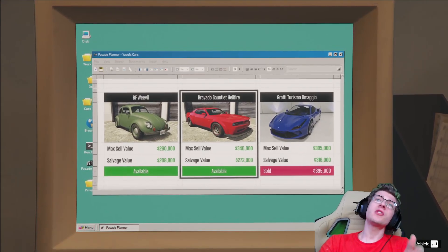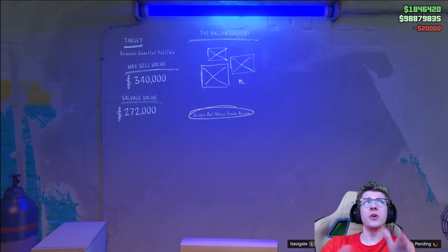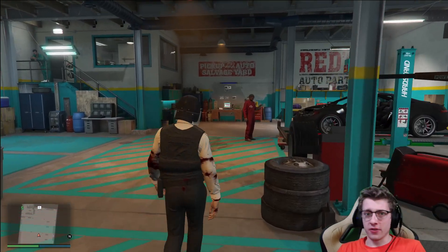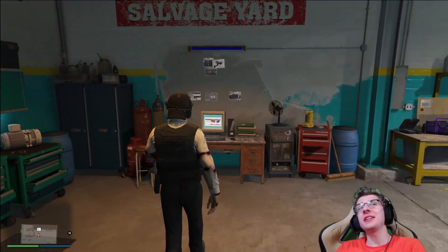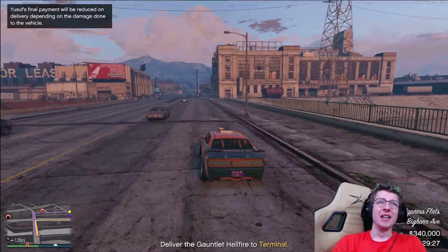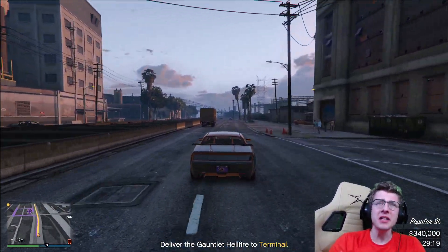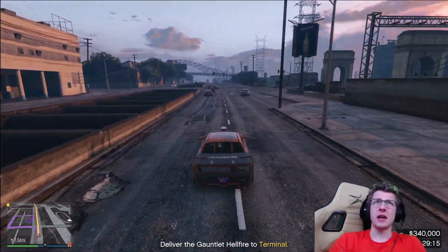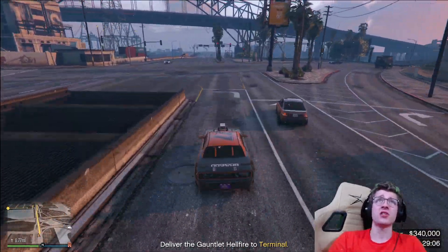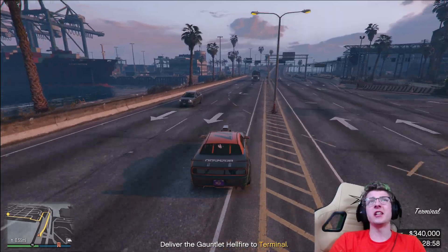Let's do a quick comparison. I'm going to do the Bravado Gauntlet Hellfire mission. First of all, we have to pay $20,000 to start it up. After completing two tasks and two setup missions — a grand total of 20 minutes — we are finally ready to start the final mission. 30 minutes later we are doing the sale mission for our Bravado Gauntlet Hellfire. That is an insane amount of time to make a measly $340,000. I did complete the elite challenge and got an additional $50k, but we also paid $20,000 to start the mission, so in reality we are netting about $370,000 from start to finish in 30 minutes.